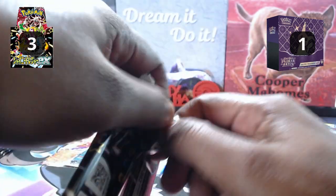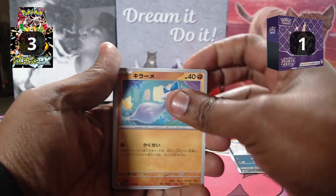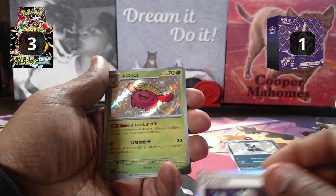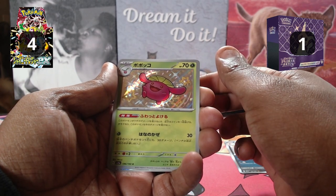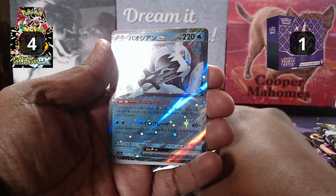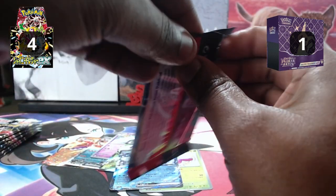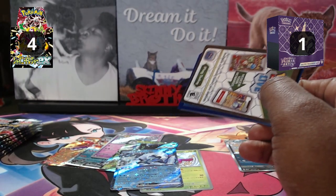Next Japanese pack — we still haven't seen our SIR. We got Limit, Toes Cruel, Wingle, Slowbro, Boss's Orders, and another Baby Shiny — Skip Bloom — and a Chin Pao EX. Japanese is coming out swinging. We have had a hit in every single Japanese pack. It is unheard of — Japanese is dominating with hit after hit after hit.